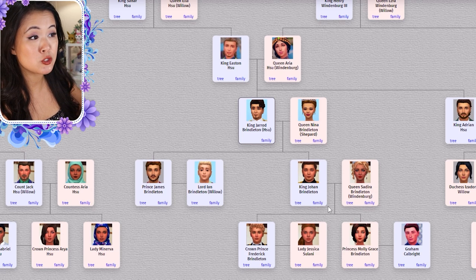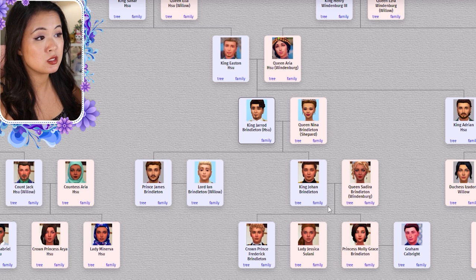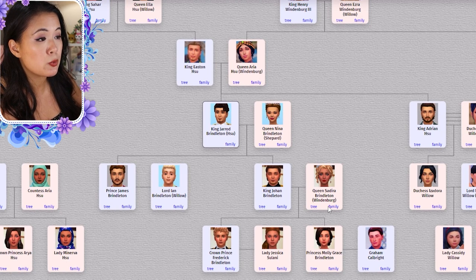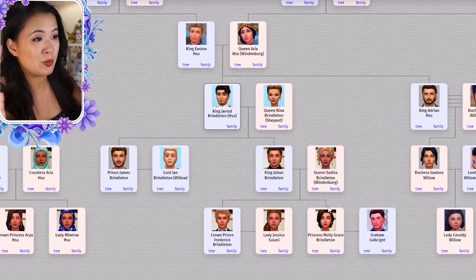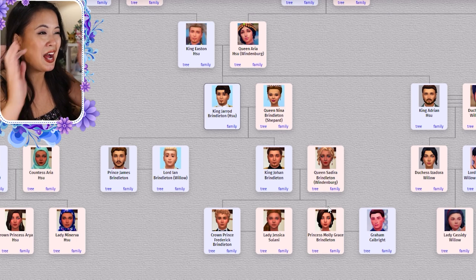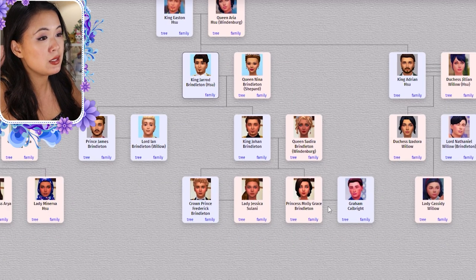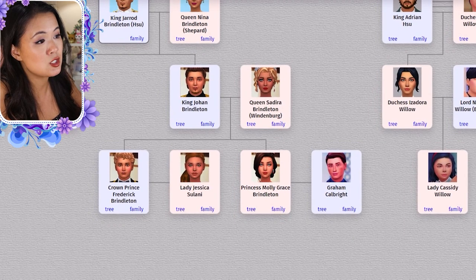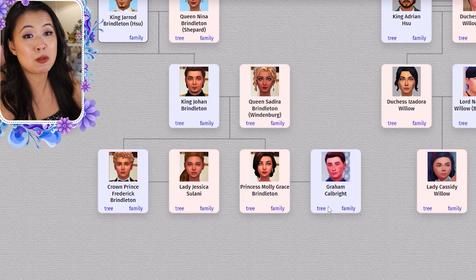Next we're going to look at the Brindleton Bay royal family, which is technically descended from Oasis Springs. King Jared is the founder, with the help of King George of Windenburg. Because Jared was the oldest son of Easton and Aria, he wanted to marry Nina, who was a commoner, and they wouldn't allow it. So Jared made a deal with his uncle George. They had two kids: James and Johan. James is now married to Lord Ian. Johan and Sidira had two kids: Frederick and Molly Grace. Molly Grace is currently dating Graham and Frederick is currently dating Jessica.